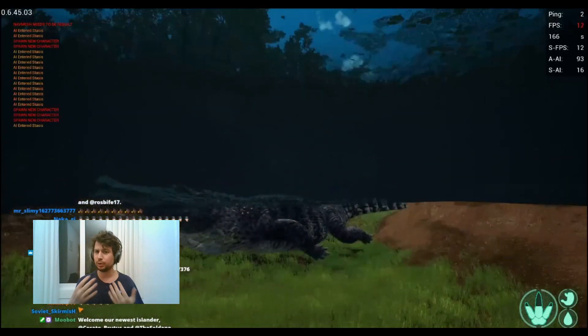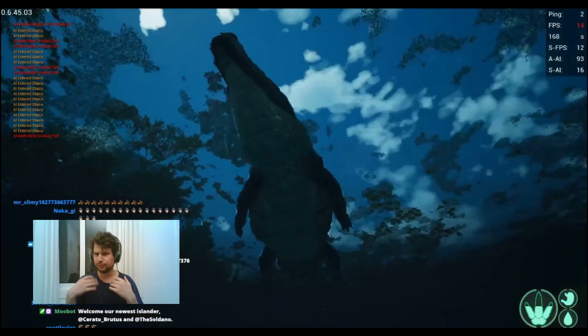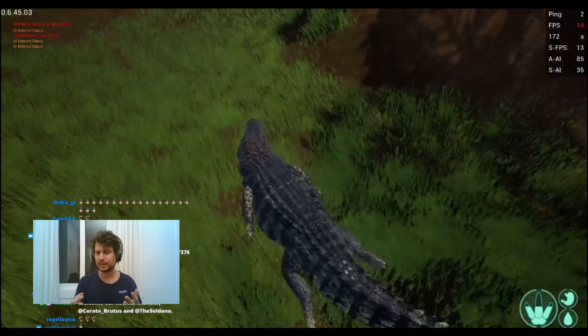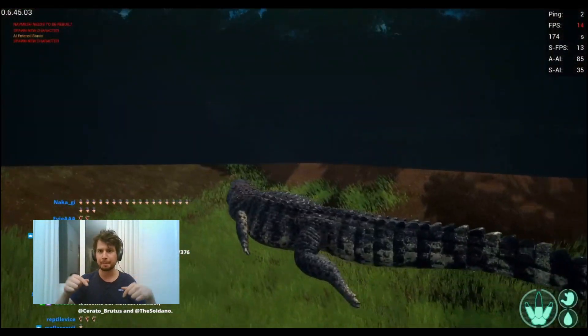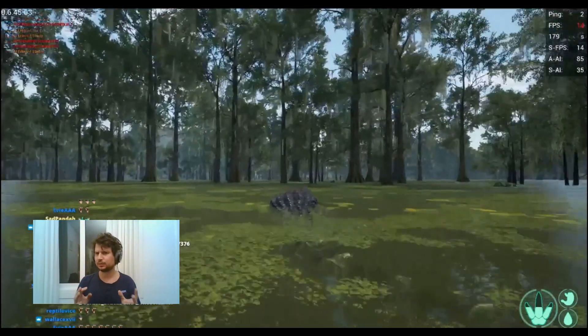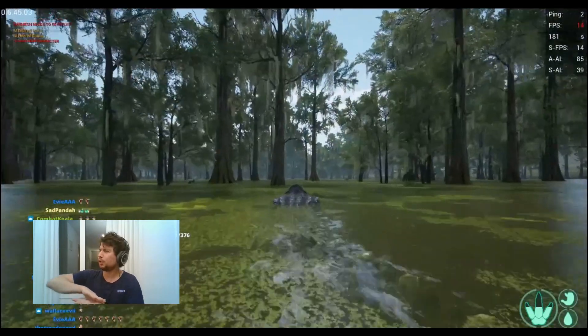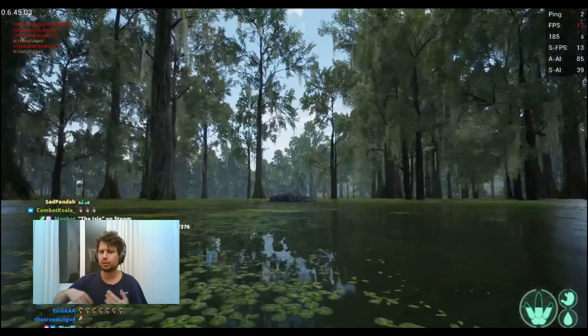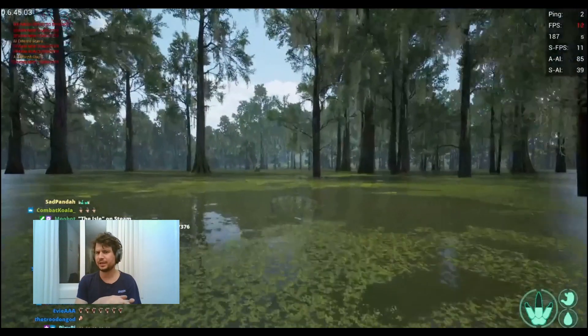Deinosuchus' movements are very fluid in my opinion. It's a fat crocodile that can actually be fearsome as soon as it will be introduced in-game. They have also said that Deinosuchus' launch attack will try to launch itself as far as possible to trap its prey in its jaws.